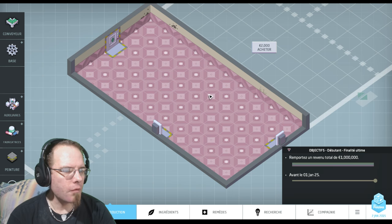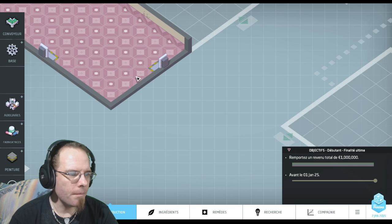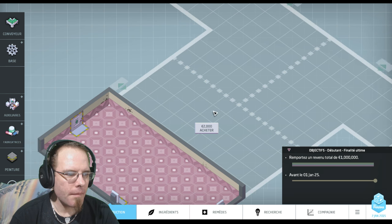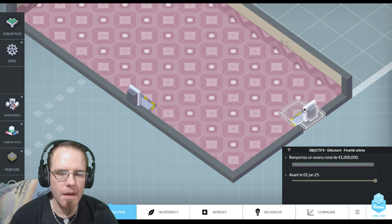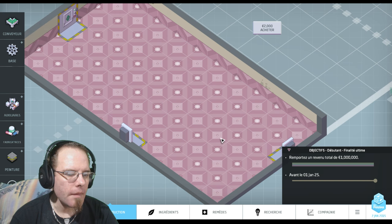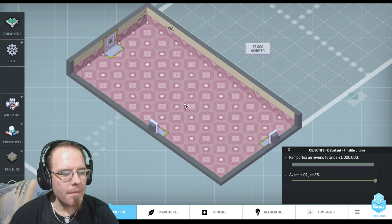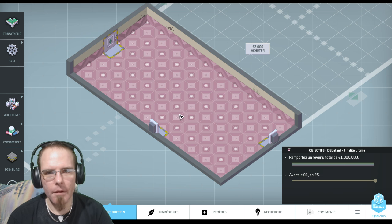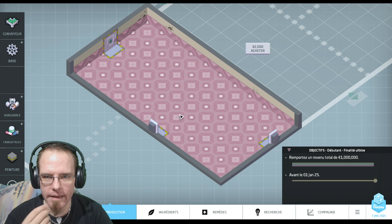On se retrouve ici sur ce terrain. Tout ça c'est des bâtiments. On peut acheter d'autres parcelles. Chaque parcelle a des entrées et des sorties, c'est la même chose. On va faire rentrer un principe actif qui vient d'une plante ou d'un animal, le faire passer par différentes machines. À la fin, on va le faire passer soit dans une crémeuse pour en faire des crèmes, soit en faire des lotions ou des cachets.